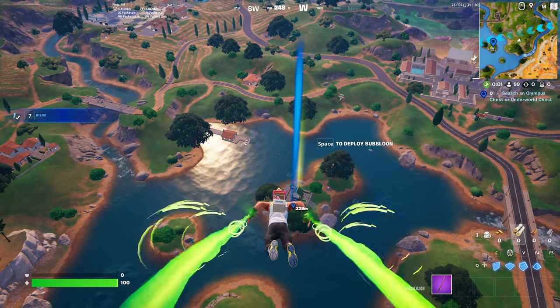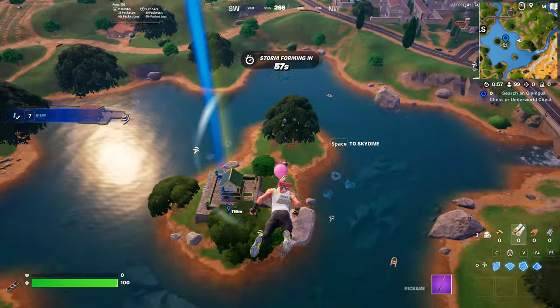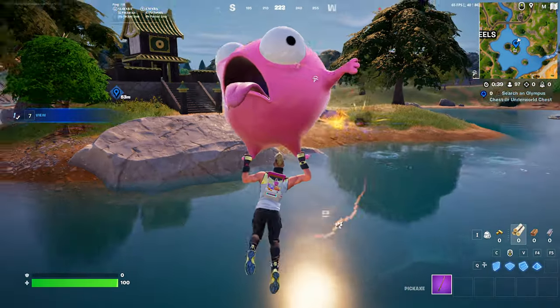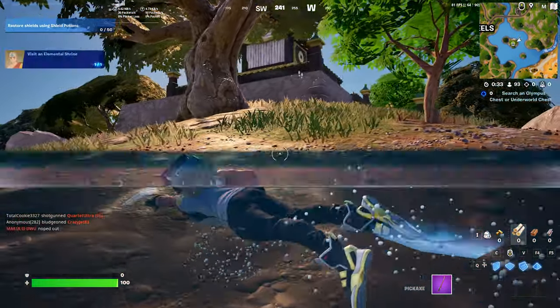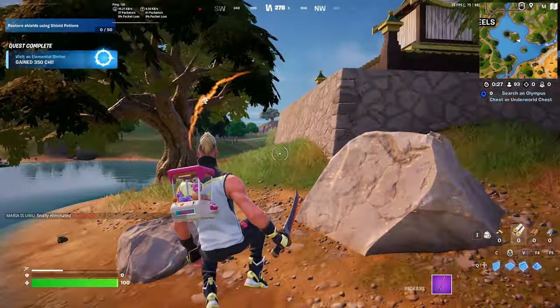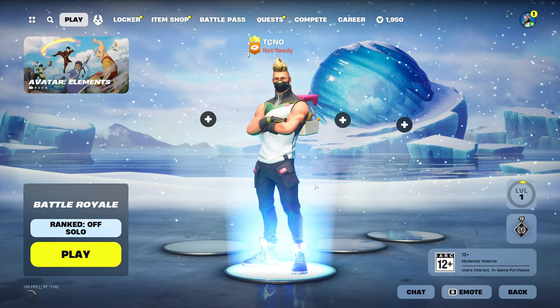Flying straight down, we want to make absolutely sure that we land in the water in order to get progress done. Landing on land won't count, so we're heading straight down. As soon as we touch the water, you should see some progress — bam, there we go, one out of two. Now all we need to do is navigate our way up to the top of this shrine here, and simply by touching it, we've now visited an elemental shrine. We've claimed our first 350 Chi.